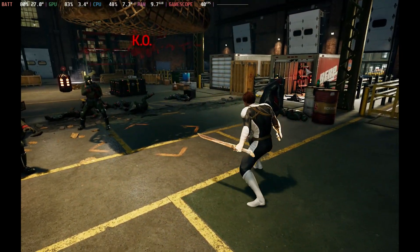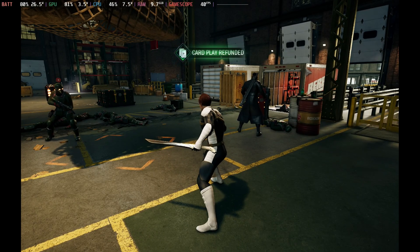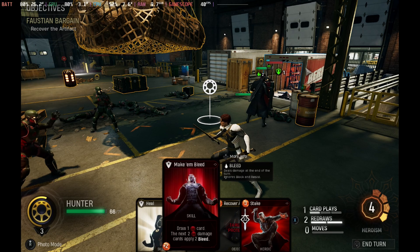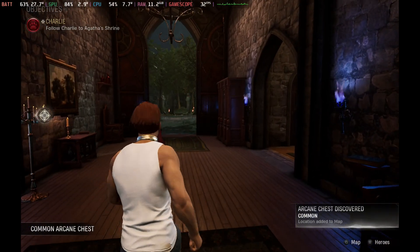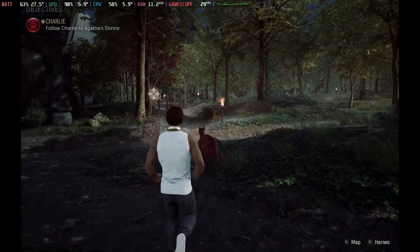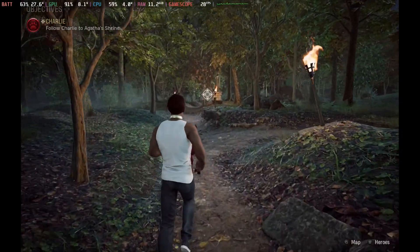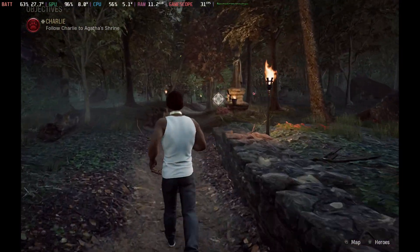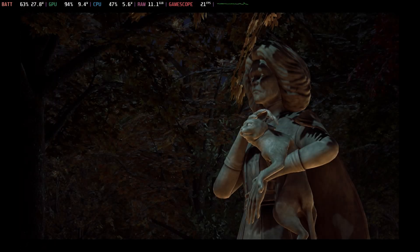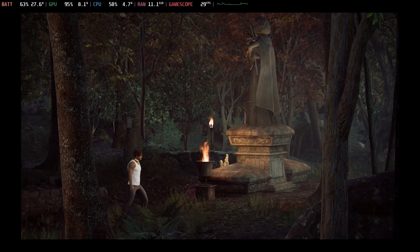Outside of the abbey this actually runs extremely well — flat 40fps with minor dips. However, back in the abbey even with these settings we're dipping down into sub-30 frames per second quite often. Even inside the building, running around going to the forge or in and out of the bedroom, it still dips into the 30s. So there are still some major performance problems, but it's a lot more manageable now and at least you can load the game.